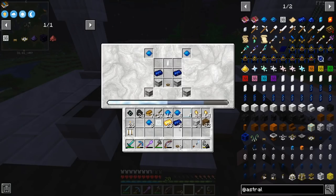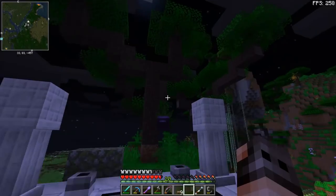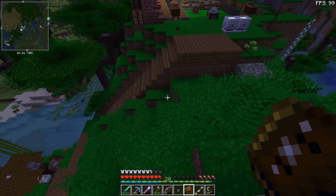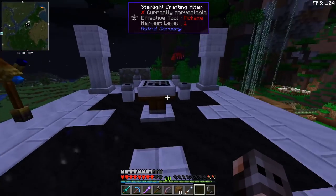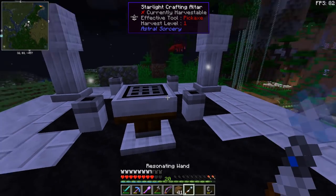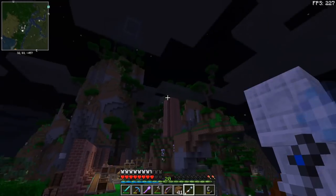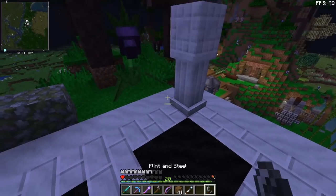I don't think we're going to have enough starlight to make the attunement altar. Maybe we need to make a few of these structures — it's not that expensive. Is one going to be enough? No, but I think two should be enough because I was just missing some lenses. It fluctuates — we have missed our opportunity and have to wait until morning. I hate you.